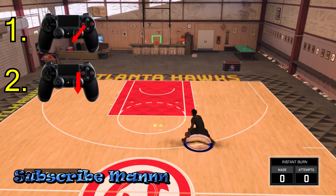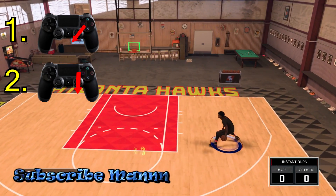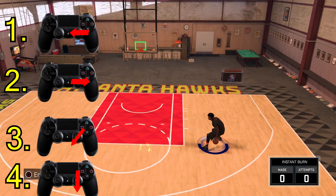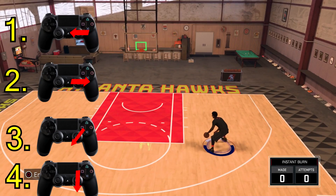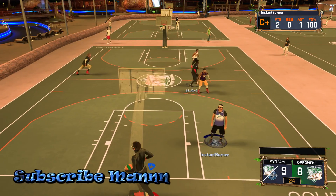Another thing I love about this is you can spam it two ways. The basic spam: if the ball is in your right hand, just diagonal then down — diagonal down, diagonal down — just spam it. You can also do the crossover spam: if the ball is in your right hand, left, right, then down diagonal, then down — just spam that.